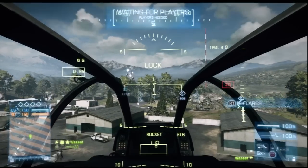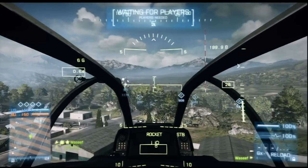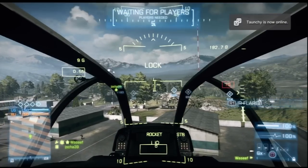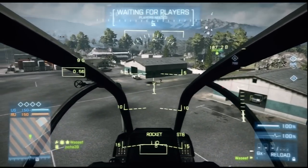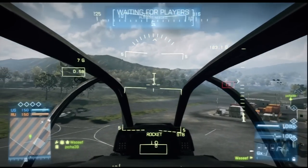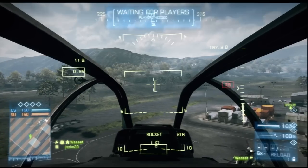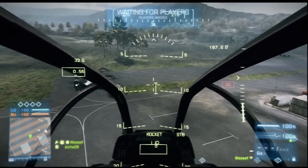If you are getting locked on by a surface-to-air portable missile system like a Stinger or that Igla thing, the lock-on diminishes by the decrease of your altitude. You can see that flashing rectangle on the right side of the HUD — that shows your altitude of the aircraft. I think it's in feet. So if you are getting locked on, if there is a solid lock, the lock slowly goes away when it's at 25 feet, and fully goes away when you are at 17 feet.